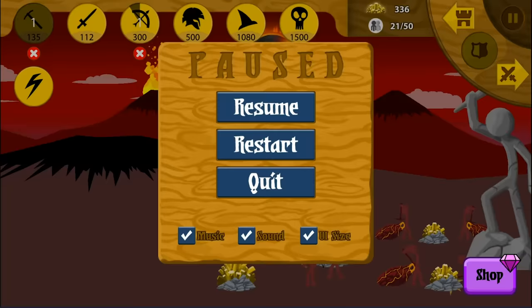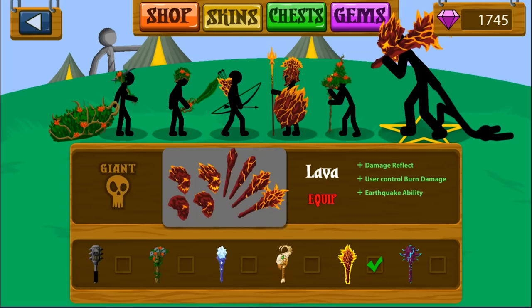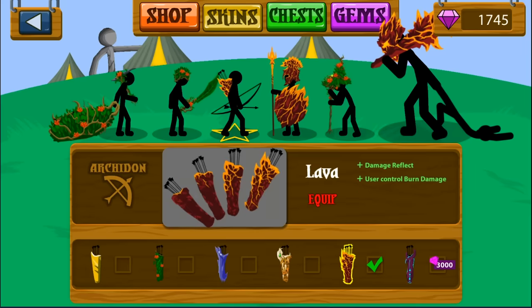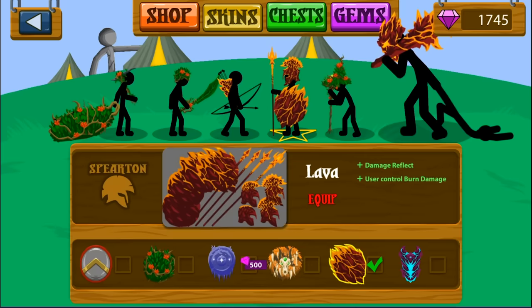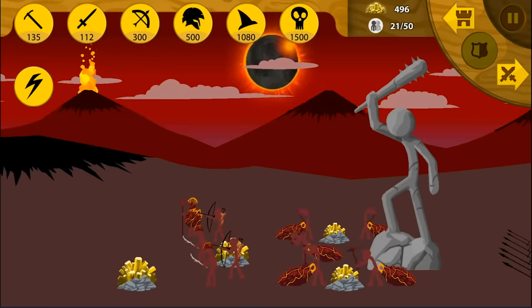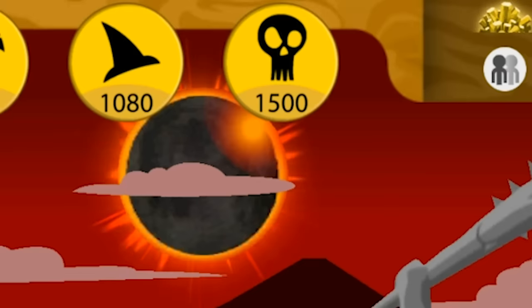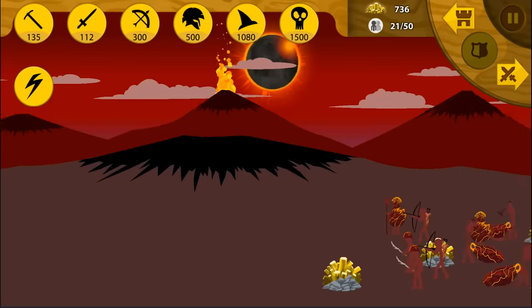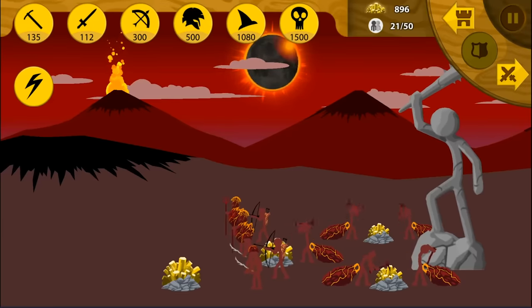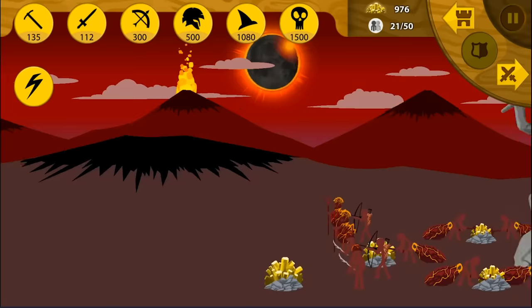I chose the volcano skin. I've got the volcano Spiriton skin and then the volcano giant skin. It does damage reflect, so these units reflect damage back when they get hit. The archer probably shouldn't be damage reflect, but I wanted these guys to be cheap and these to be good. We're going to save up all our gold for a 1,500 gold giant.